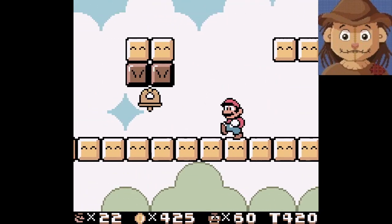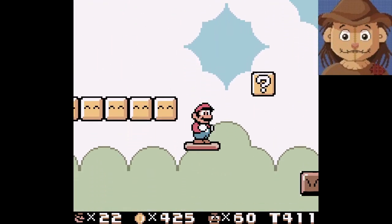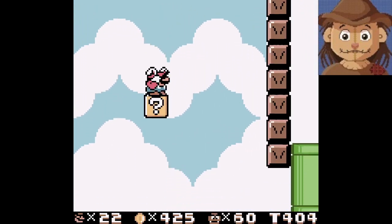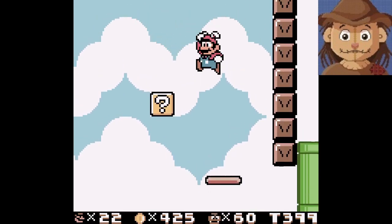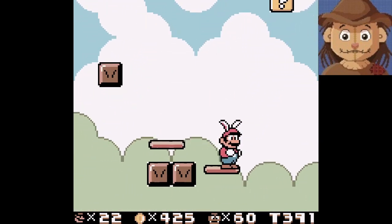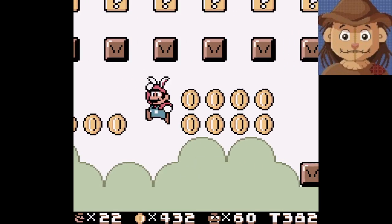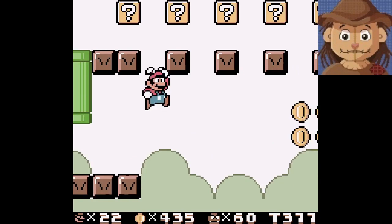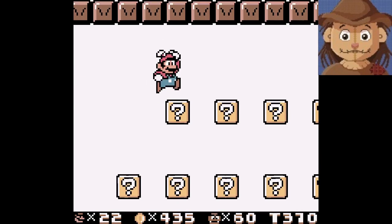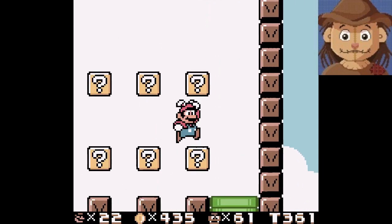Just going to stop him from doing whatever he was thinking about doing — I bet it was going to be bad. I'm feeling pretty good right now. I'm feeling even better now. There's another set of platforms over here — I am very glad that you can move the camera around, it really helps out a lot. I think I can just make my way across this. Not if I get stuck. What's going on up here? I can't spin jump when I have this thing — forgot about that.